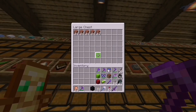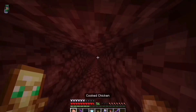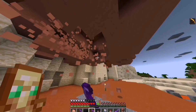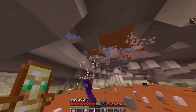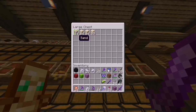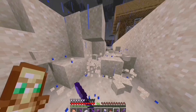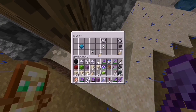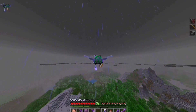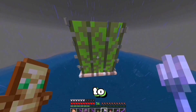First of all, terracotta - and that's not enough. White dye, light grey dye, sand to make the concrete - that's not going to be enough either. I just found a buried treasure by accident. And gravel to make the concrete. And finally, I'm going to need a ton of green dye and lime dye, which shouldn't be a problem due to my giant cactus farm.